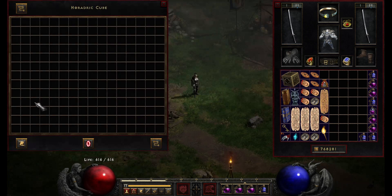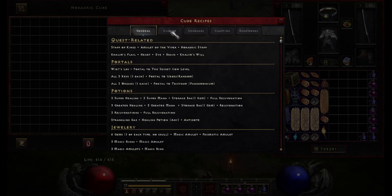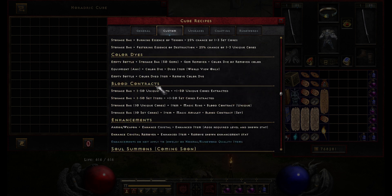So as usual we can head into our cube, go to the recipe menu, and we're going to head to the custom tab. Scroll down a little bit and we'll see the blood contract section — these are the recipes for that. How it works is you're going to have unique and set cores that you've hopefully been storing in your storage bag this whole time.